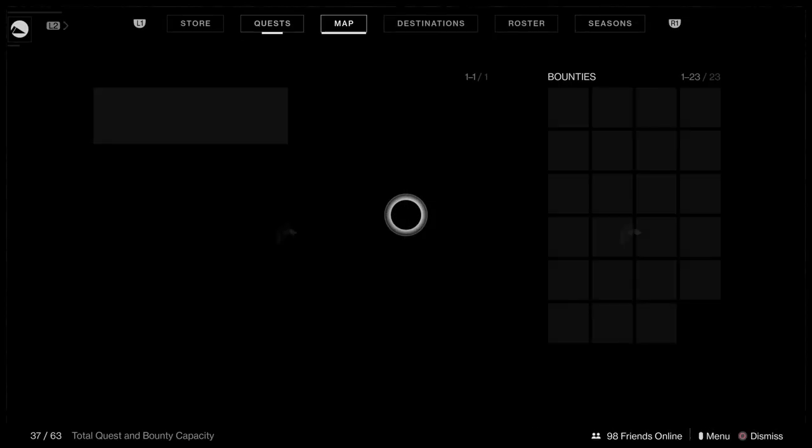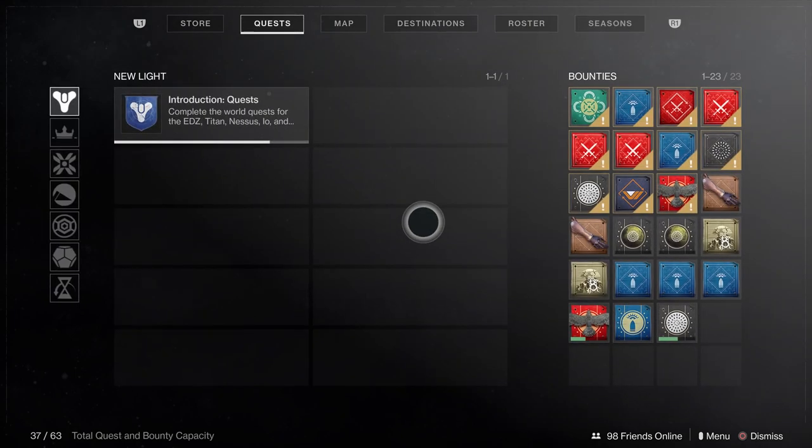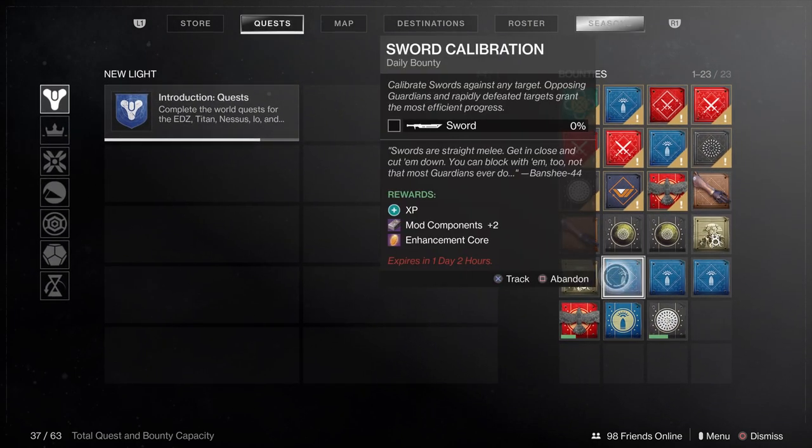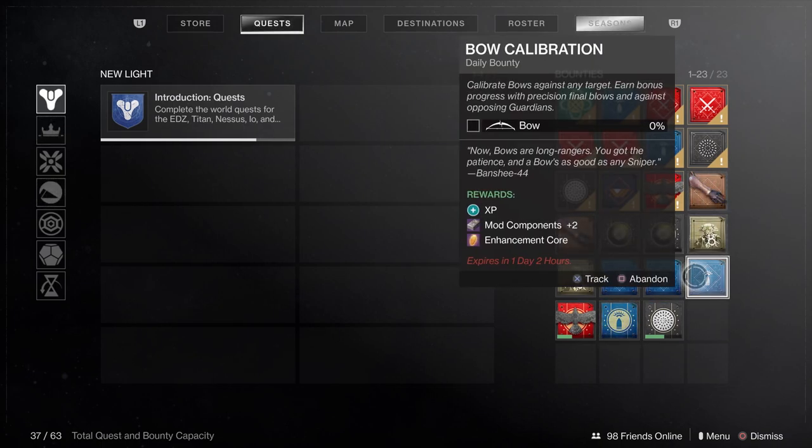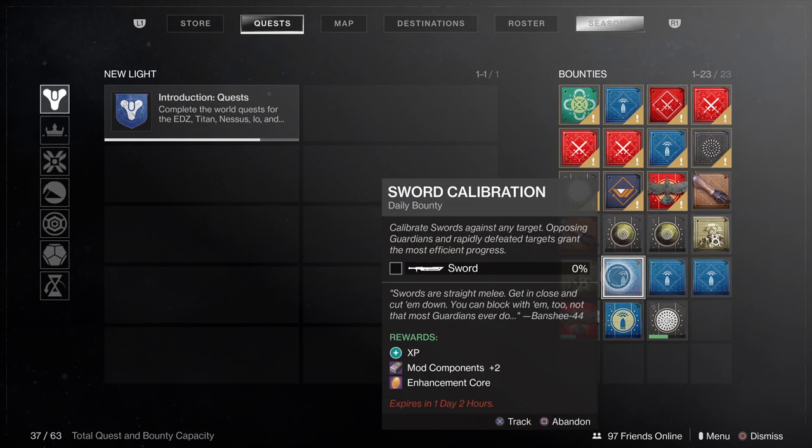Now just like with mod components, you can now get a bunch of bounties that will give you enhancement cores. Just like with Banshee, you can get the daily bounty from him. There's four of those every single day, and each of those are easy to get done and will give you one enhancement core. So if you buy all four from him, you'll get four enhancement cores per day. Just make sure you take the time to go to the tower at the very beginning of your play session, grab all those bounties, and then you can go about your business and do whatever you want to do and work on your bow kills or your sniper kills, whatever the case may be. These are really easy to get done and they're pretty much guaranteed for every single day.